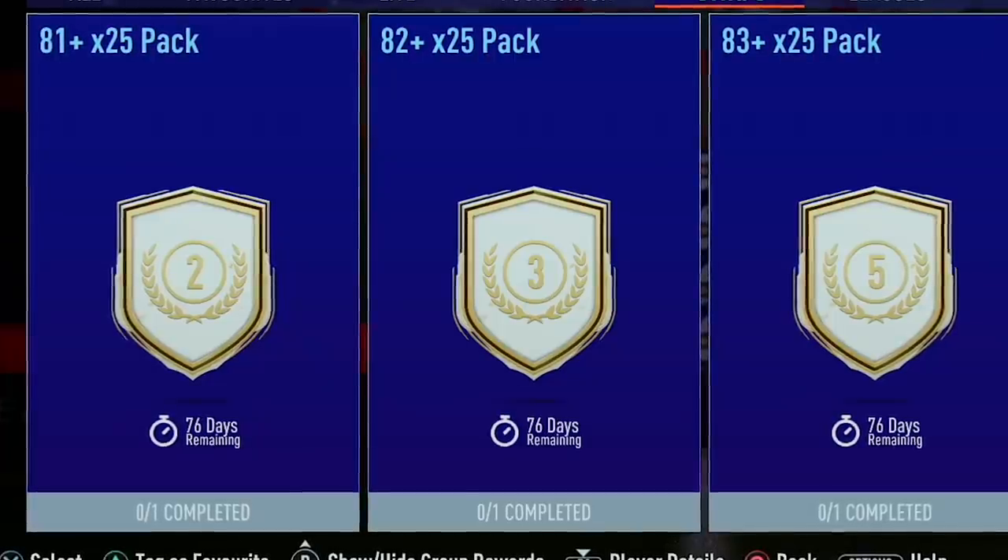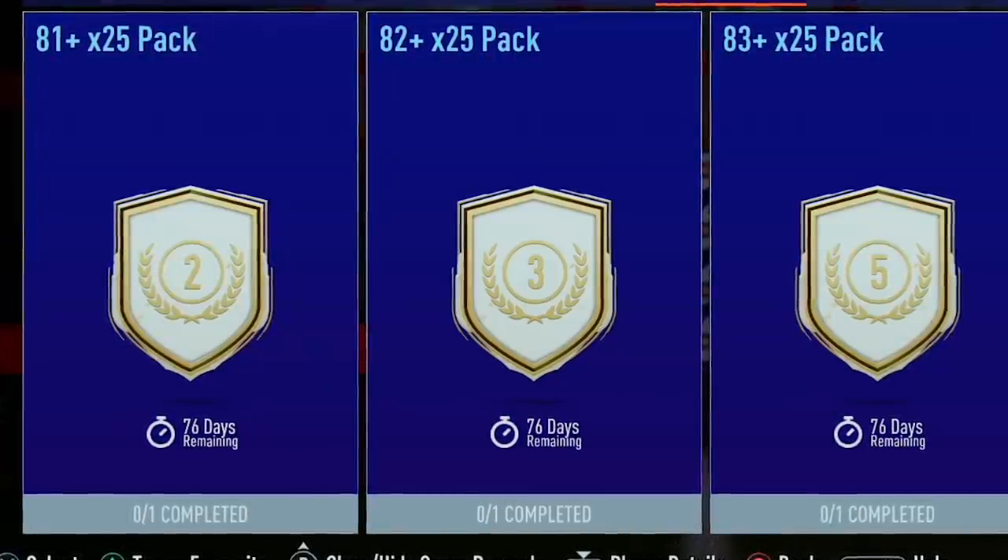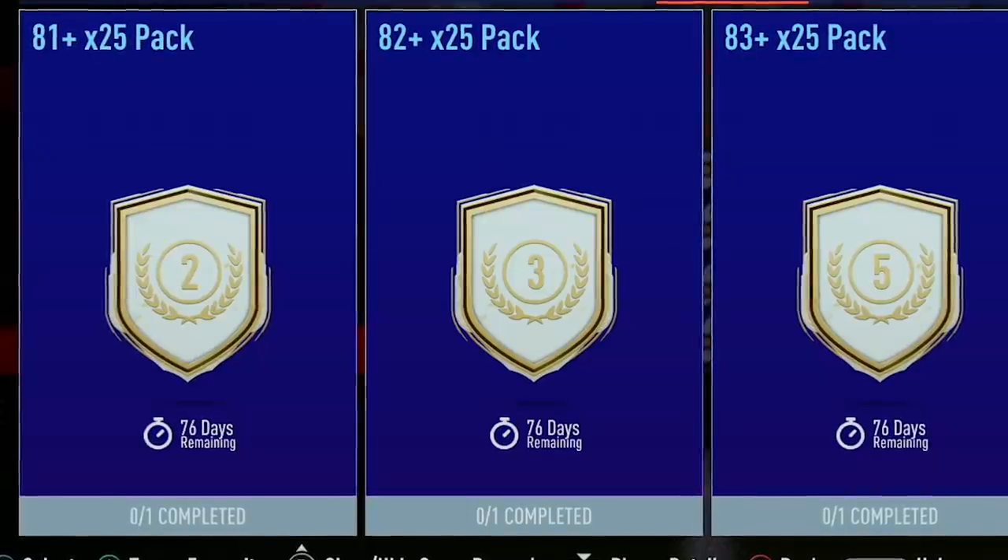If you didn't see the other day — on Friday EA dropped the brand new icon swaps. We've got a load of these times-25 packs: an 81-plus times-25, an 82-plus times-25, and also returning, the 83-plus times-25.